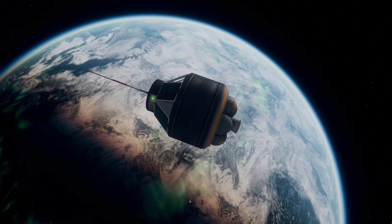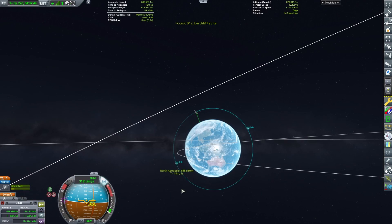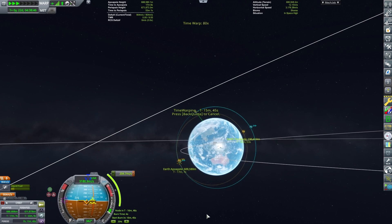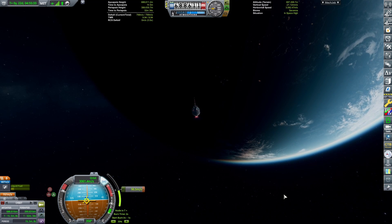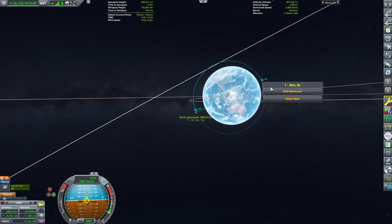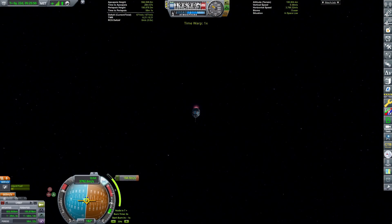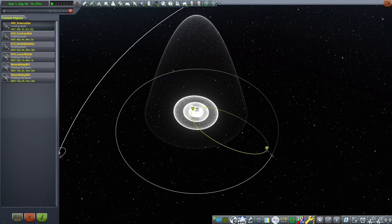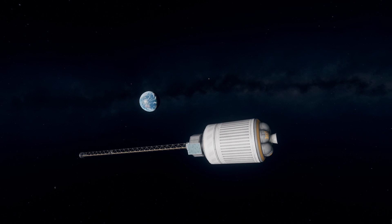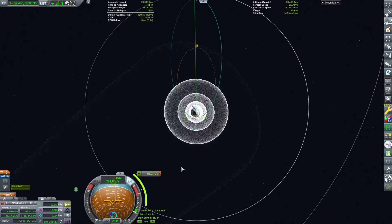The MiteSight satellite around the Earth has collected all the science in high space. We need to lower its orbit so that it can collect data for the Mite experiment in low space. The science satellite with the magnetometer boom has an apoapsis which is too high for the remaining experiments. We need to lower it.